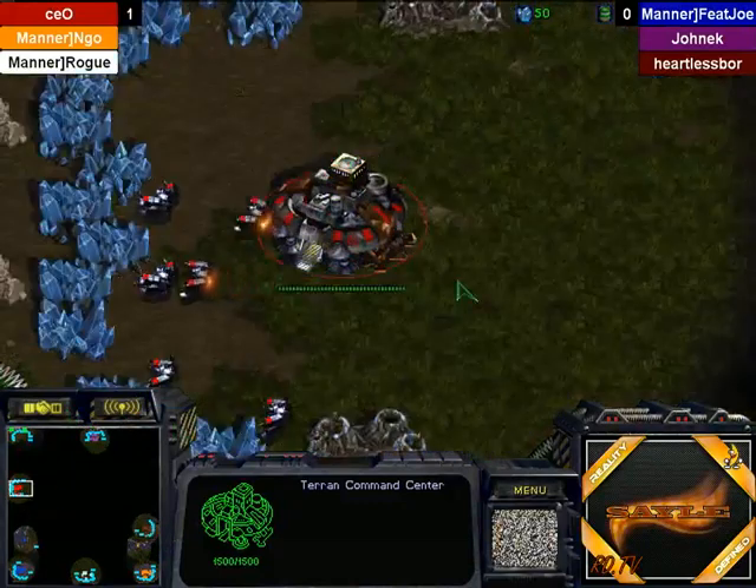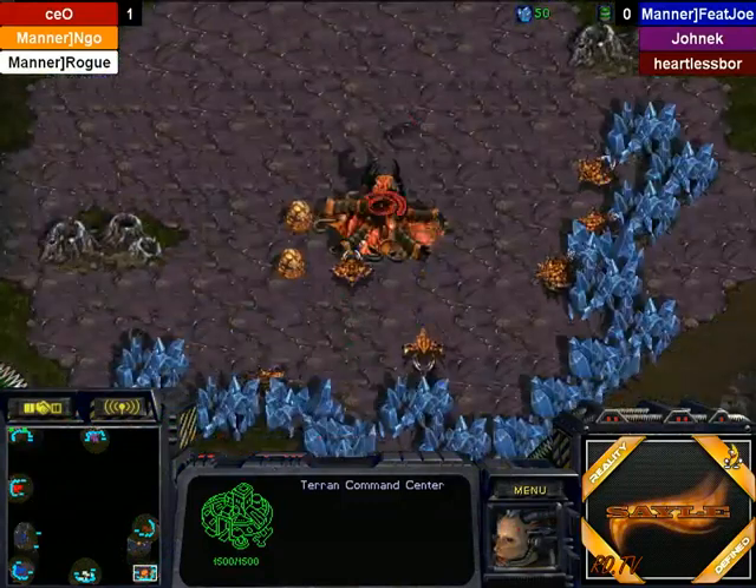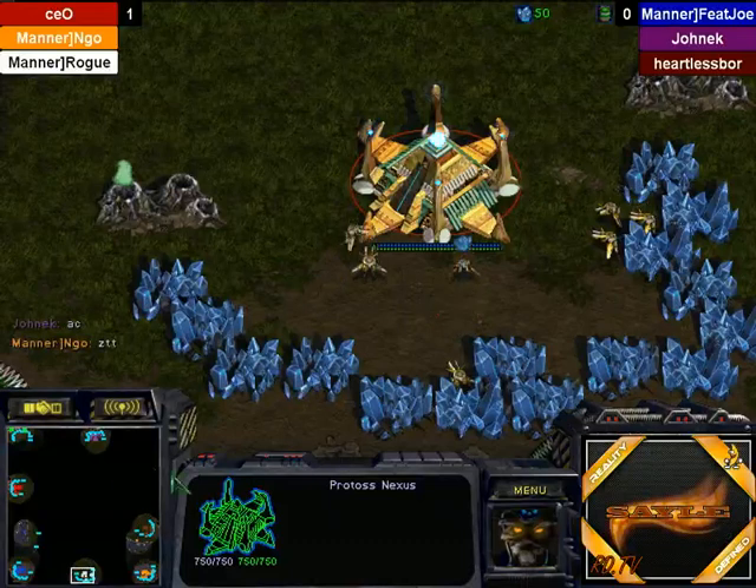It looks like we will have CEO, Red Terran in the 9 o'clock position, Ingo the orange Zerg in the bottom right, and Rogue the white Protoss — so it looks like one Terran, one Zerg, and one Protoss for their team.